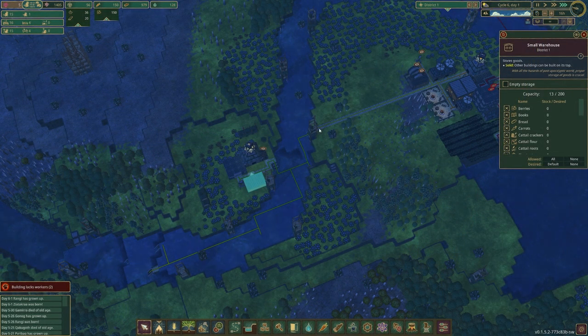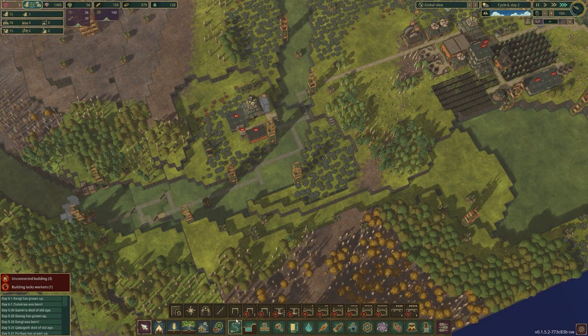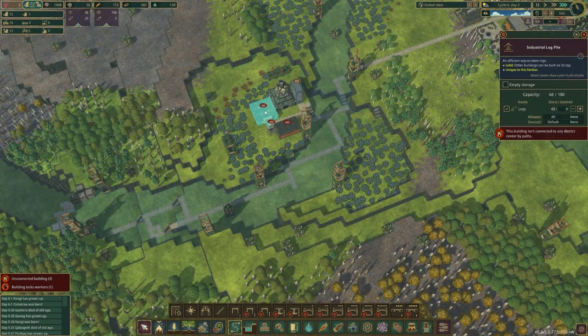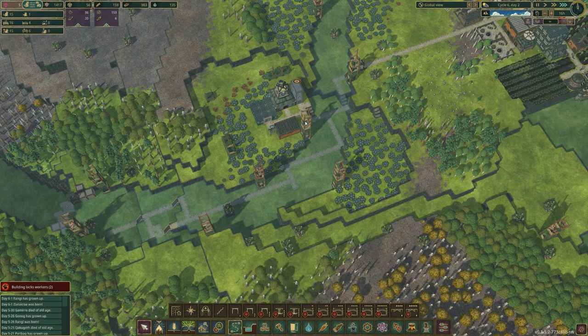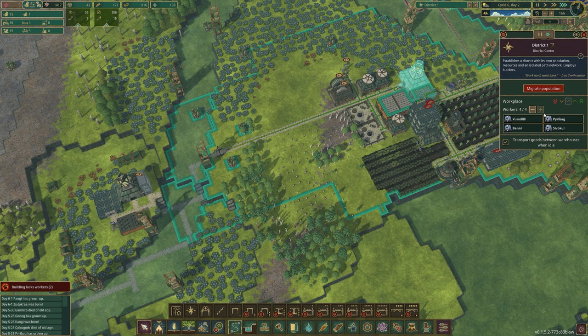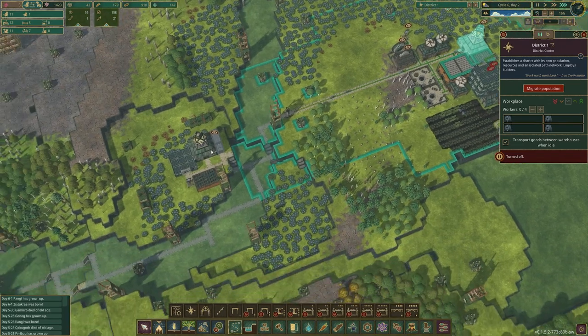Okay, with all that transferred over we can delete that and put a district gate there — that means that is all part of another district. Then what we need to do is pause this and migrate four adults over to the other district.